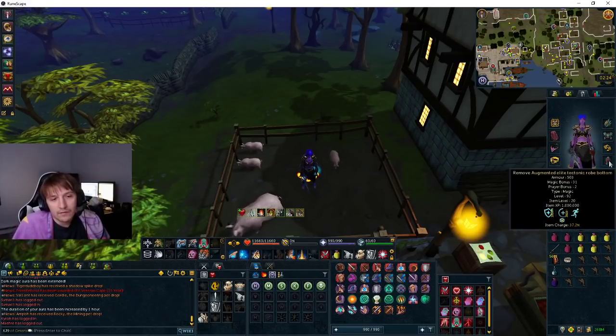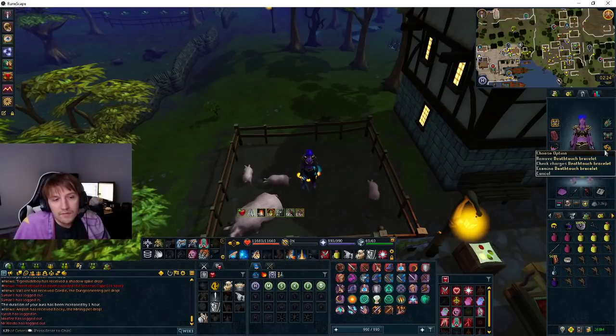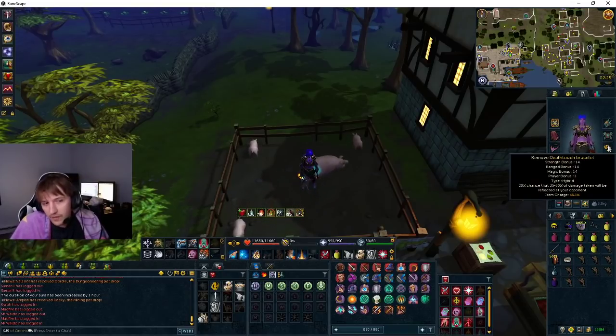Full elite tectonic top legs and robe legs. If you don't have this, you can use vertus and it'll do fine. Even superior zeroes or something like that. Glove slot, death touch bracelet. You can also use the minion gloves, but he's not poisonable, so that's why I take these.